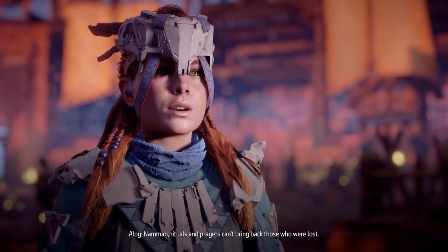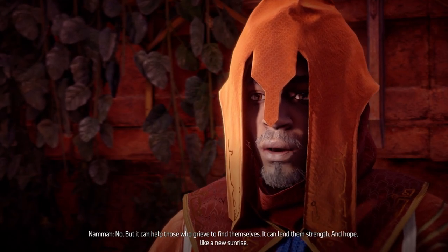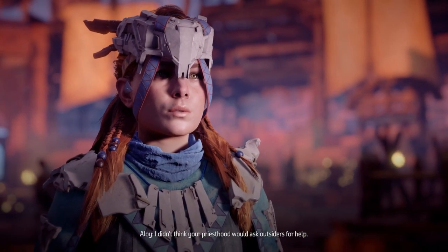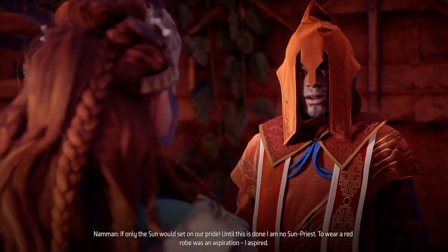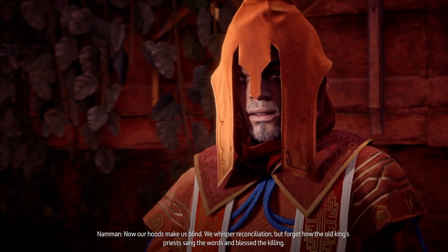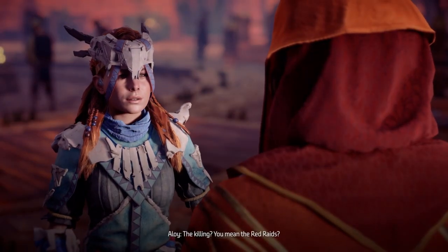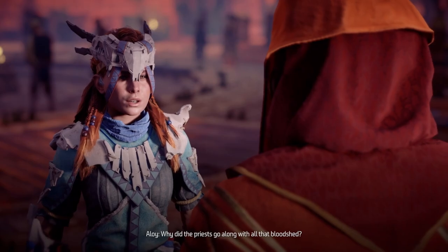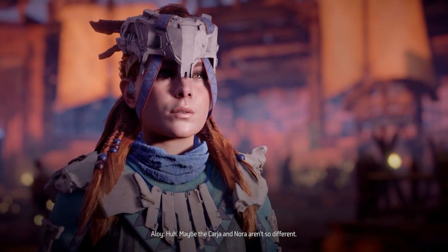Aloy asks if rituals and prayers can bring back those who are lost. Naman says no, but grief rituals can help those who grieve to find themselves and lend strength and hope. Aloy asks why he'd ask an outlander for help - he says he's no longer acting as a sun priest, because the old priests' hoods make them blind to what is right versus what is tradition. Maybe the Carja and Nora aren't so different.